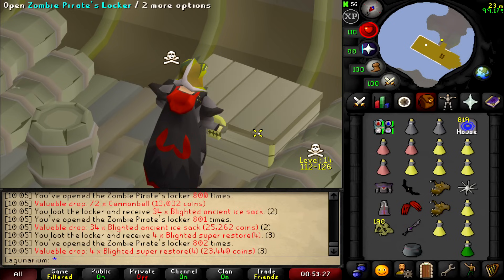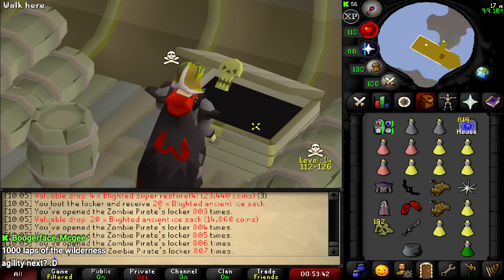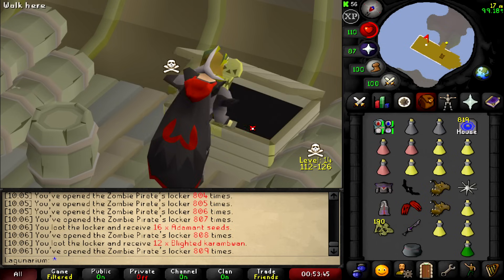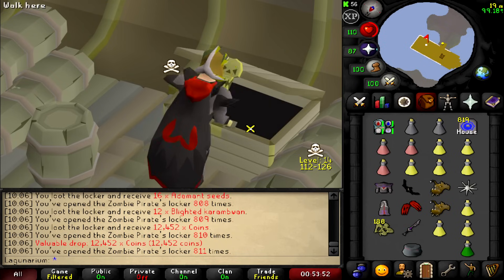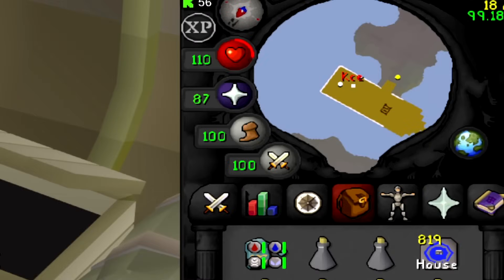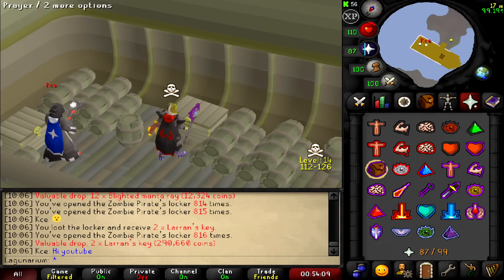1,000 laps of wildy agility — I'd probably smash my head in. I'm probably just gonna go BH and make 200 mil in a few hours. Or maybe I'll go on — I got sent an insane account, I might make a video on that. It's like 40 HP, 99 strength. We found our first person — the first person we've seen in 180 keys.